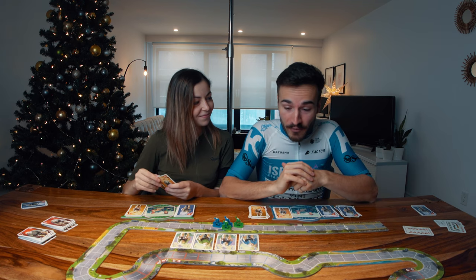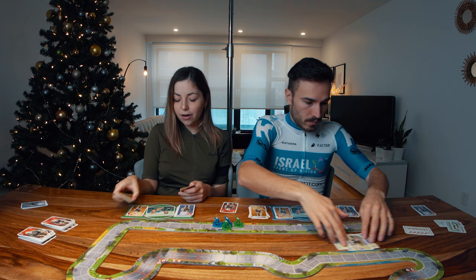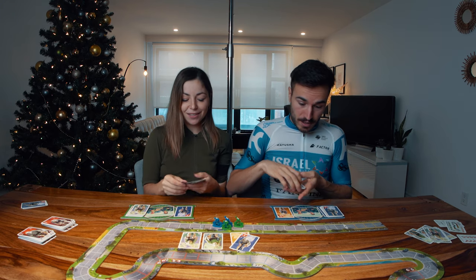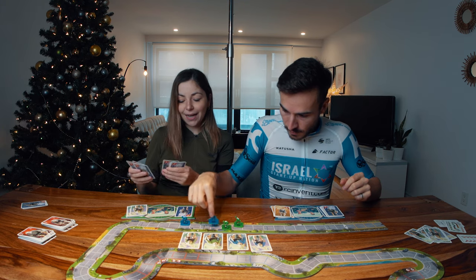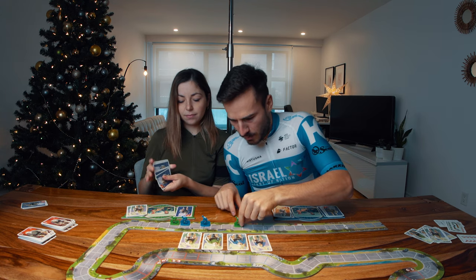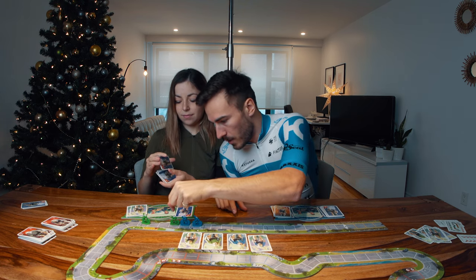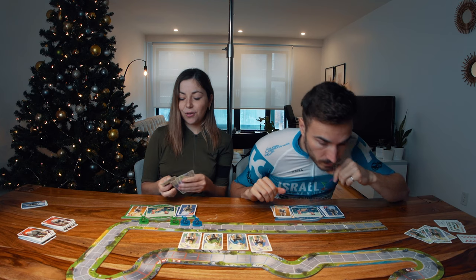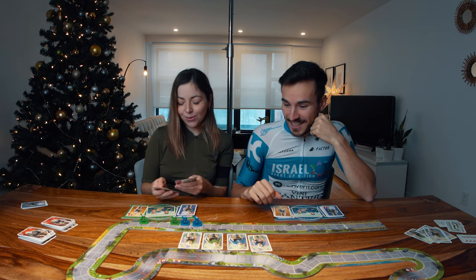Gab gets one low energy card. Now I'm attacking — my sprinter plays a nine and my rouleur plays five. My rouleur goes five spaces, and my sprinter goes nine: one, two, three, four, five, six, seven, eight, nine. This one gets draft but the other doesn't because there's a one-space gap. Gab will get two energy cards — not my best move, but I didn't have a choice, three of my drawn cards were nines.